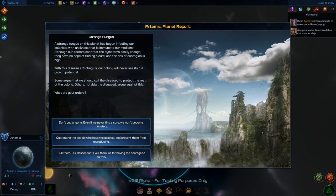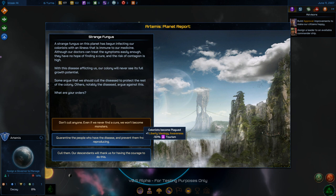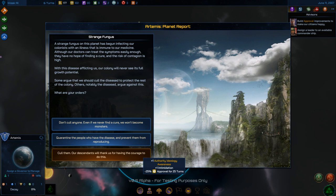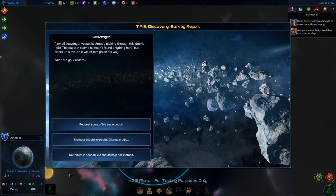A strange fungus has infected colonists with an illness immune to our medicine. The risk of contagion is high and this colony will never see its full growth potential. Options: don't cull anyone — minus 50 tourism permanently; quarantine and prevent reproduction — minus tourism and growth for 50 turns; or cull them — minus 25 approval for 25 turns. The last option is the only non-permanent one, so reluctantly I'll go with it.